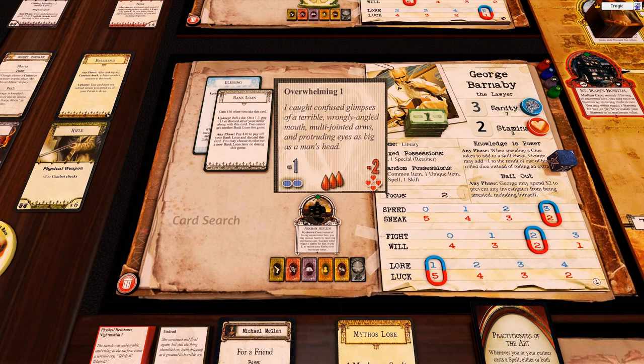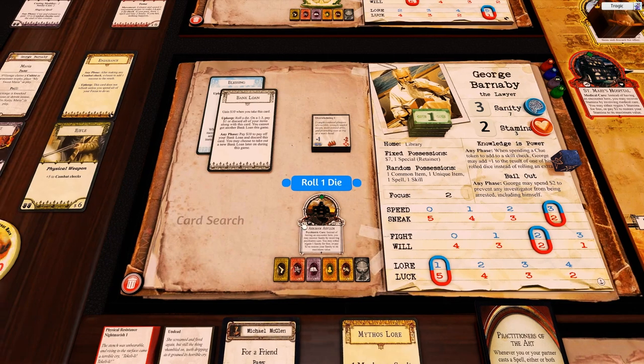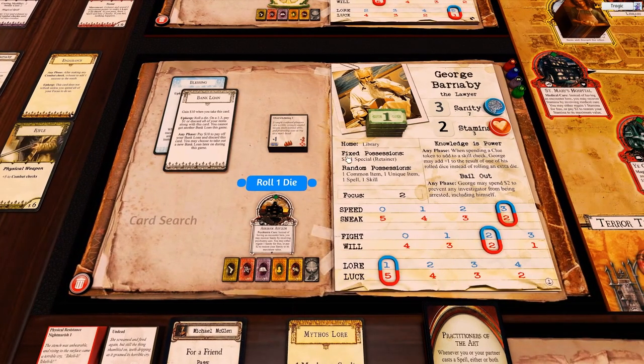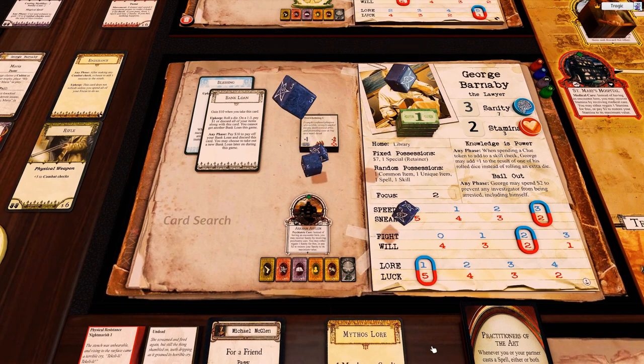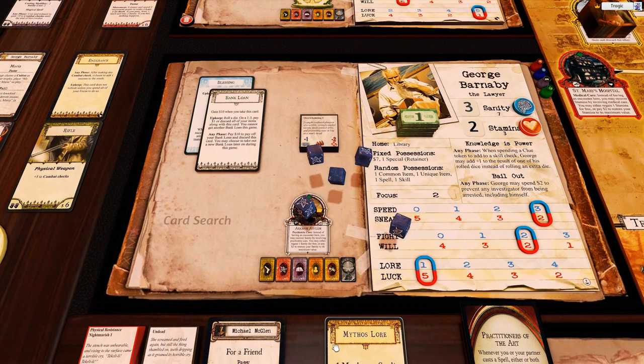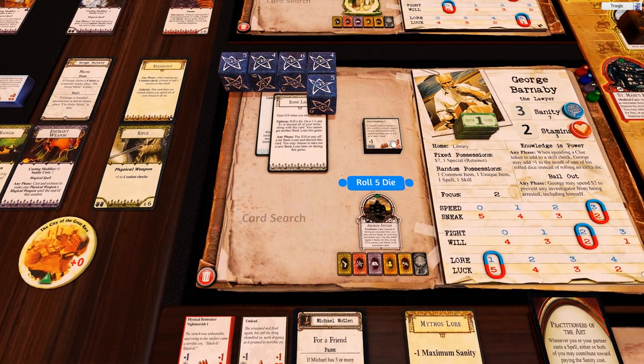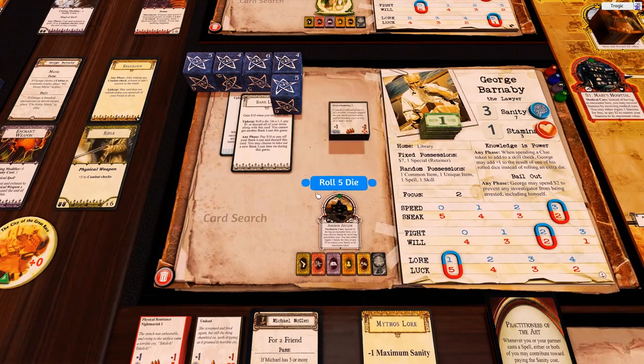We fail the horror check, so we lose two stamina and two sanity. Now we fight. 'I caught confused glimpses of a terribly wrong angled mouth' - I love that phrasing, wrong angled mouth - 'multi-jointed arms and protruding eyes as big as a man's head.' Okay, this is plus five and this is plus five, so that's five, six, seven minus two - five dice, we need two hits. One shotgun to the face! But he has Overwhelming so we do lose one stamina anyway.